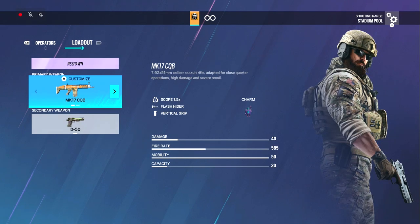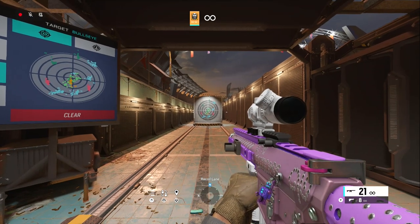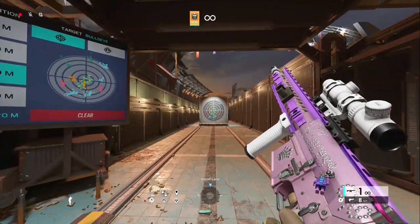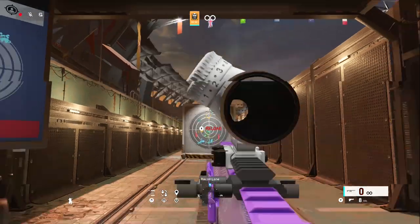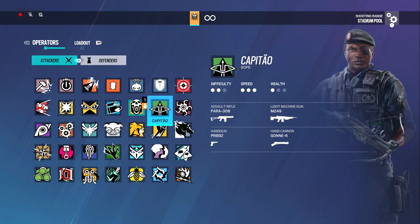I feel like the time to kill is faster on the SR-25 — this gun's fire rate is so bad and the damage is so much higher. I use the 2x with the muzzle. Because if I'm playing Blackbeard for some reason I'm probably holding some long angles with that shield up. I haven't used this gun in probably years, but it's not too bad at all.